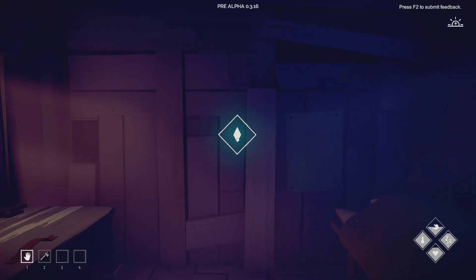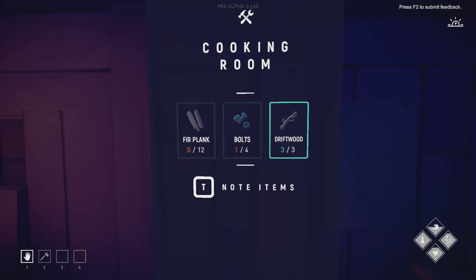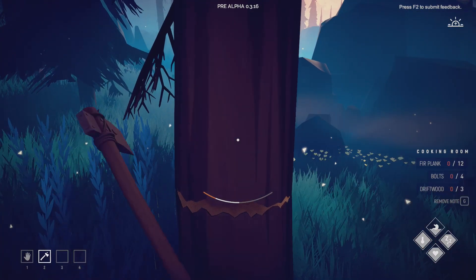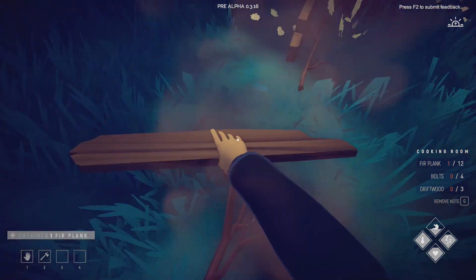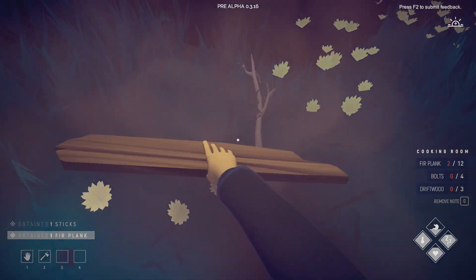Next to be crafted after that is the cook room. This is why you need lots of that driftwood — three pieces, four bolts, and twelve fir planks. Now you can chop trees down instead of having to go and grab the fir planks from all around the area. When it falls you should get at least three fir plank pieces, and this is pretty much the best way to get it. You'll also get some sticks as well, so plenty of wood resources from trees.